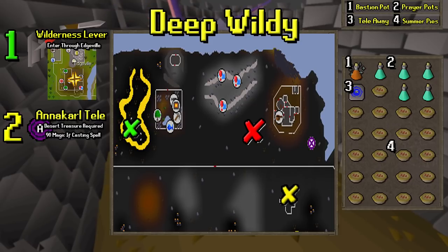The second option is the Annakarl Teleport, which will teleport you a little bit to the southeast. For this, you'll need Desert Treasure completed, and if you're going to cast the spell and not use a tablet, then you'll also need 90 magic. Once you teleport here, just run a little bit to the west — where the red line is along that entire white line, there's a little door, you just go through there and you'll be fine.